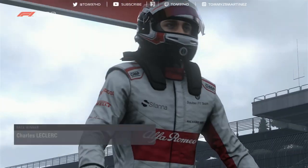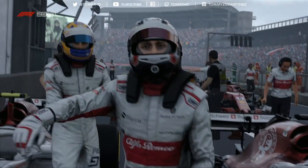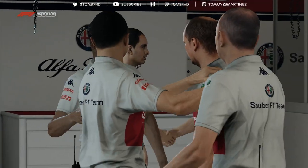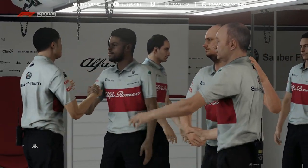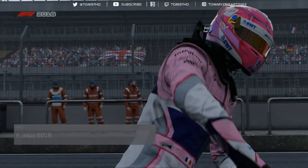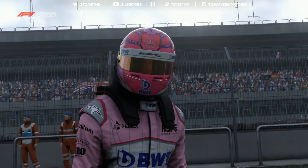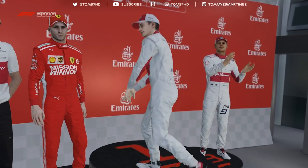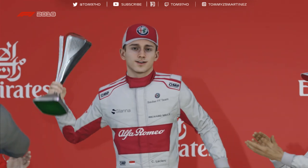A great win for the Sauber team today. How exactly did they set themselves apart from the pack? The track conditions just really suited their car today — wind, track temperature, you name it. These cars come alive when the tyres are at the right temperature, and that's exactly what happened. Their car just looked so comfortable out there, and what a result — and a popular one with the crowd as well.